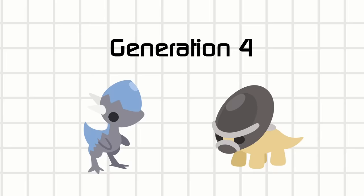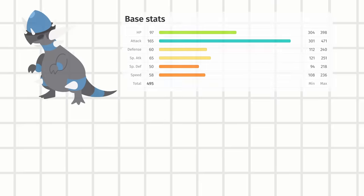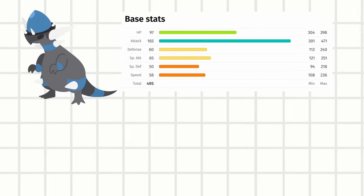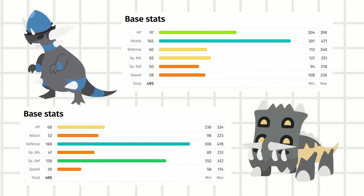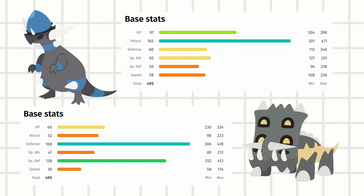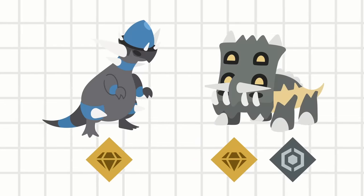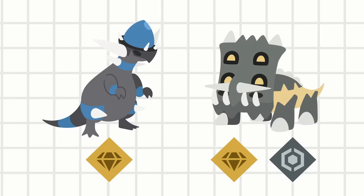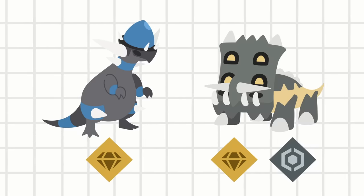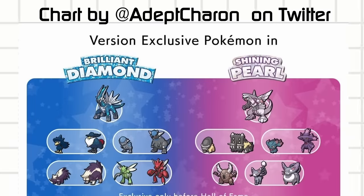The Generation 4 fossils leaned into the dichotomy of offense vs. defense, with Rampardos having a monstrous attack stat, and Bastiodon not only having high defense stats but also gaining the Steel type, one of the most defensive types in the game. If you just look at typings, yes, Steel beats Rock — but these two are clearly used for different cases, making it the tougher decision between choosing Diamond or Pearl. They just happen to be version exclusives this time around.